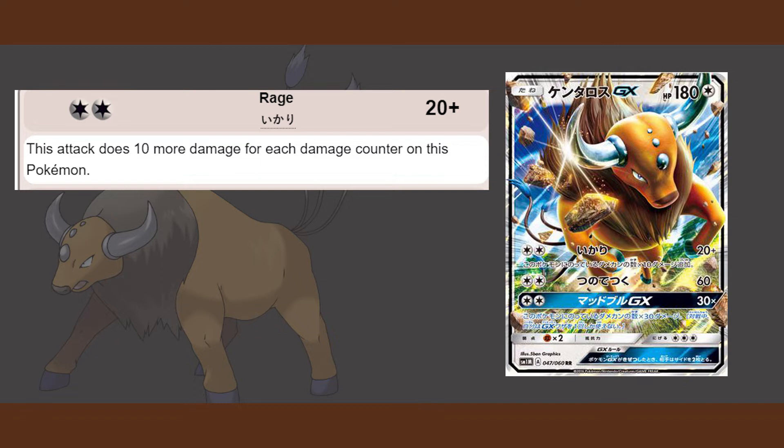If you think about it, even if he has 100 damage on him, that's 10 damage counters, so that's 10 times 10, that's 100. You're going to do 100 damage plus the 20 base — that's 120 damage, and that's only if he has 100 damage on him. If you go up to 160, add 20 to that, he's going to be doing 180 damage just for his attack Rage.